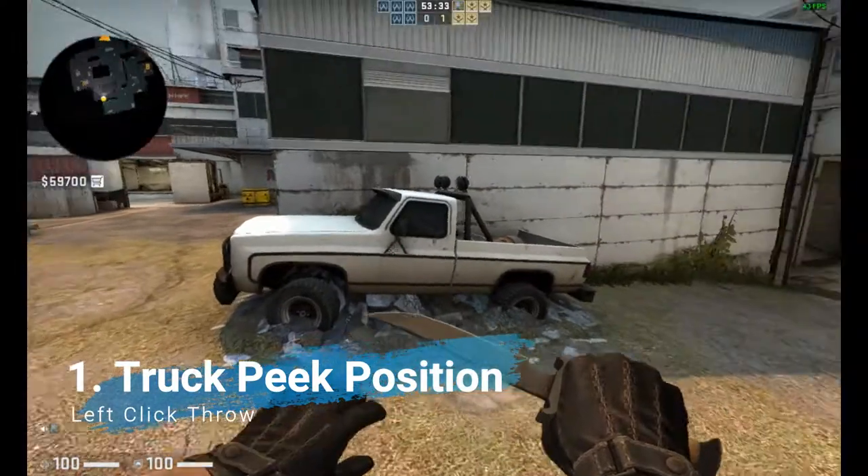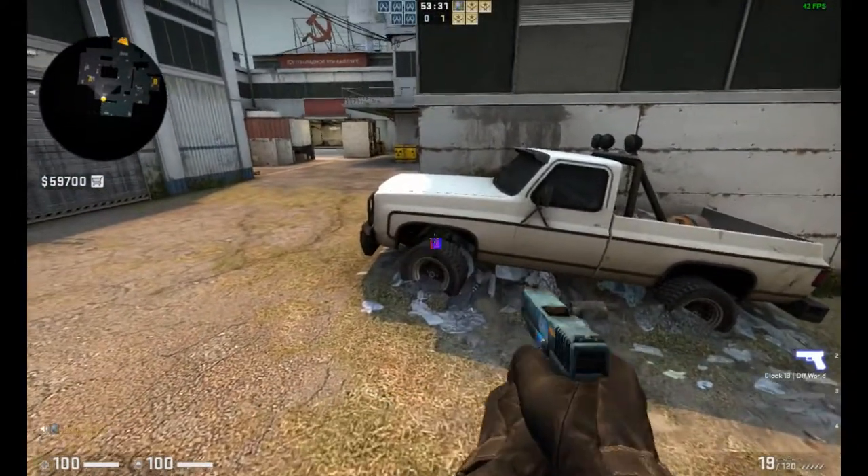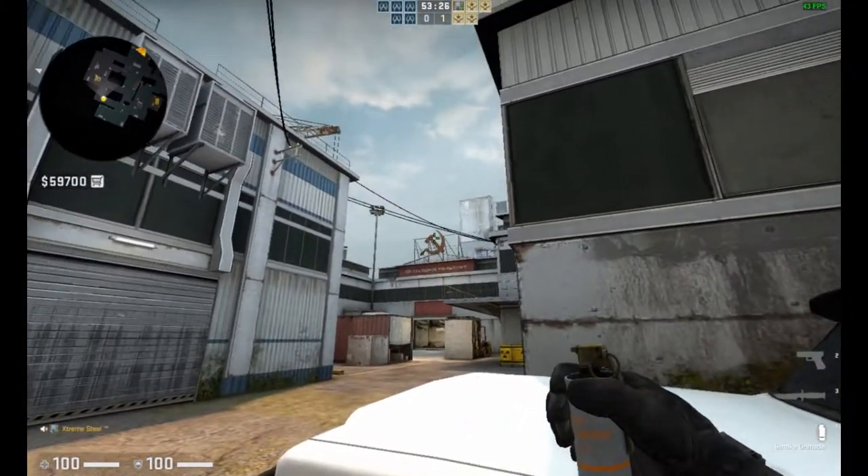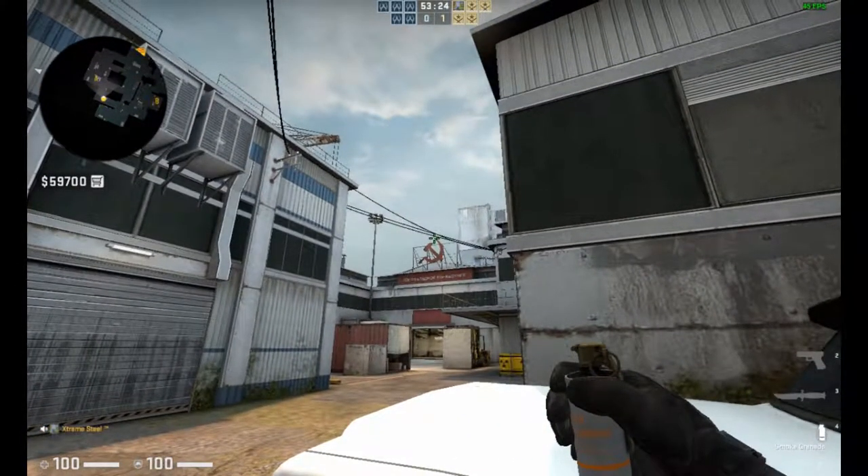For this first smoke, we're going to be here on the track. We're standing in the middle of the tire. We're just going to line up here, aim on top of the sickle, and do a left-click throw.